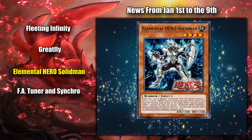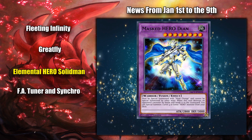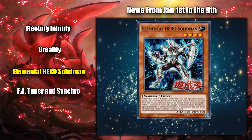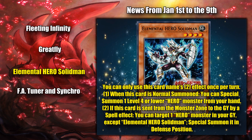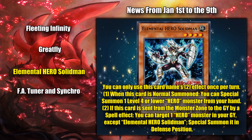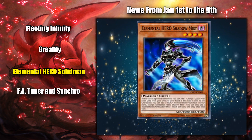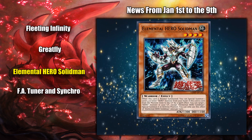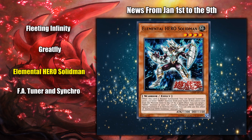A new Elemental Hero card, Solid Man, was announced and seems to be a good target for Masked Hero Deion. With mediocre stats, standard with all of the new Elemental Heroes released for some reason, its effects are to special summon an Elemental Hero from your hand on summon, and if sent to the graveyard by a spell effect — like, say, Mask Change — you can target a different Elemental Hero monster from your graveyard and special summon it, like Elemental Hero Shadow Mist.